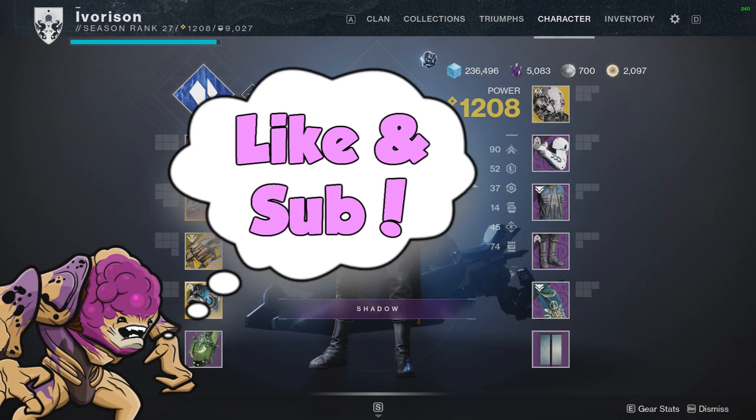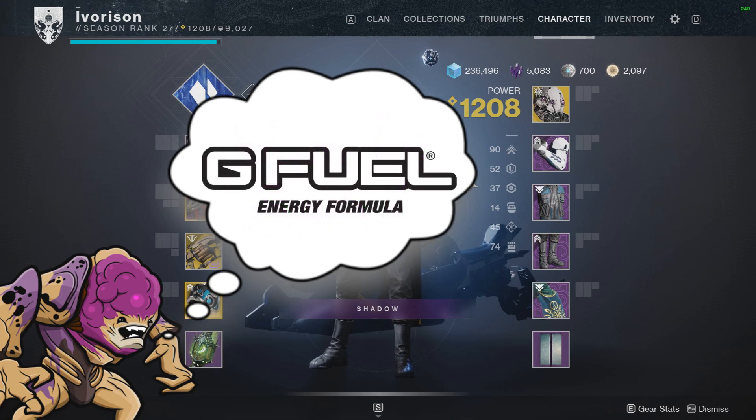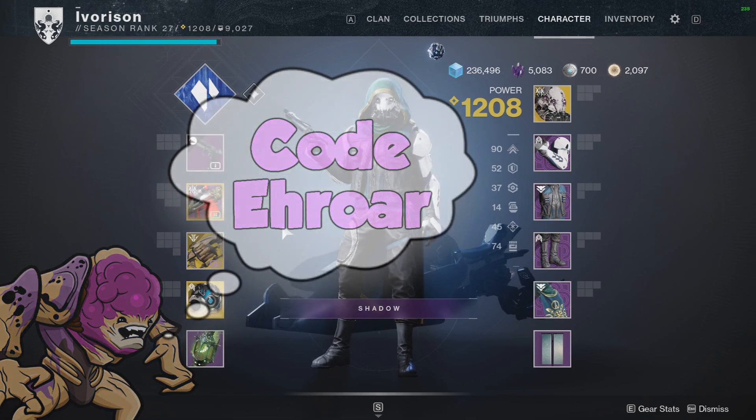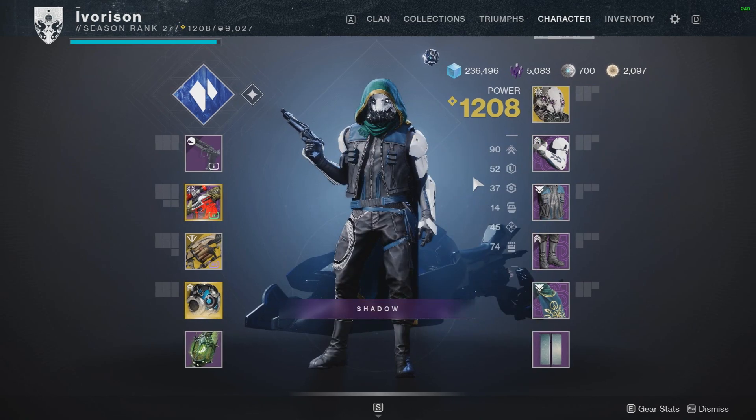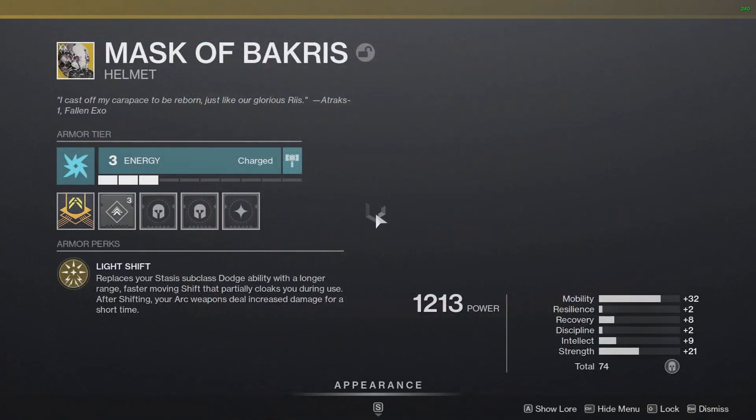Before we get into the video, there's only 2 days left of my G Fuel code being 30% off — today and tomorrow — so definitely take advantage of that while it lasts. You can click the link in the description and comments and it'll take you straight to their site and automatically apply my discount code, where you can shop around for their original tubs, hydration tubs, or even their cans. Anyways, let's go ahead and begin with the video.